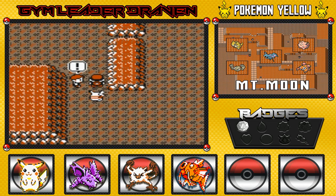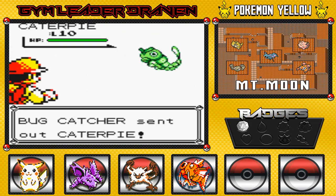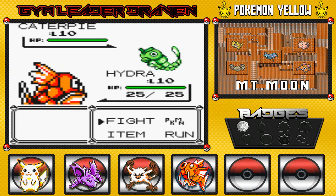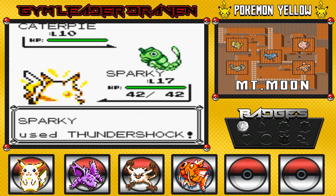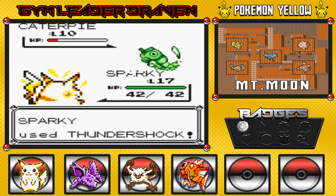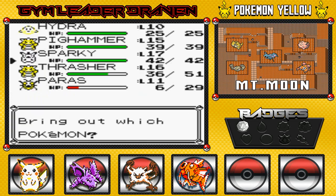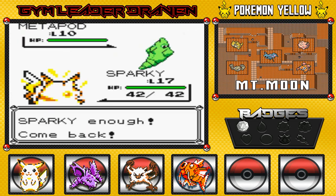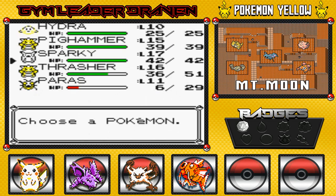Here's another Bug Trainer — 'Go through this cave and get to Cerulean City.' Mind blown. Bug Catcher sends out his Caterpie and here comes Hydra. Unfortunately we'll be switching again because Hydra only has Splash. That String Shot isn't doing anything either. Sparky comes in with Thundershock for the win. Hydra gains experience points. Bug catchers are the safest trainers to face — they have Worm and Shell Pokemon, which is easy pickings for all of us.